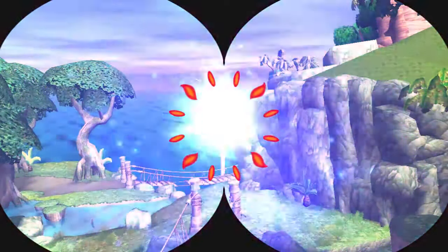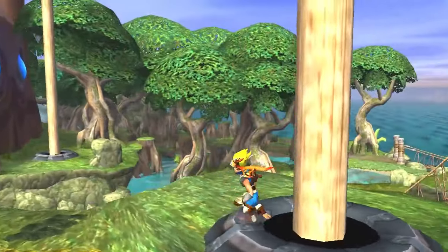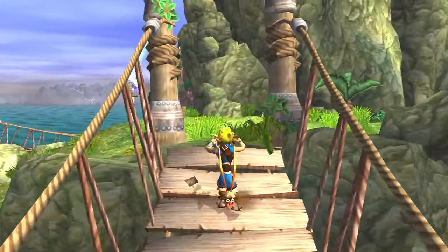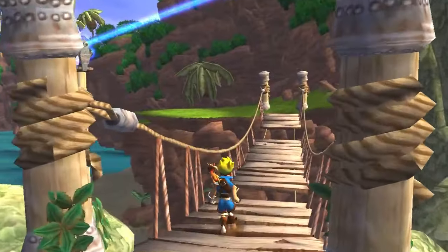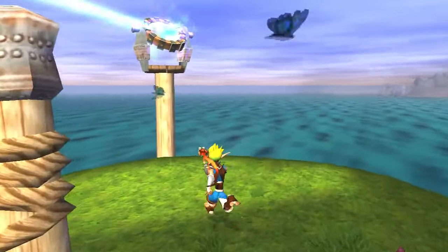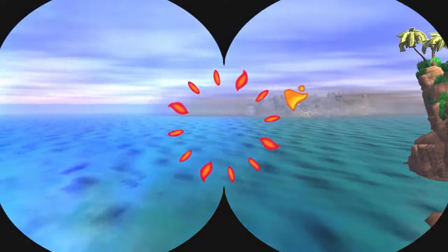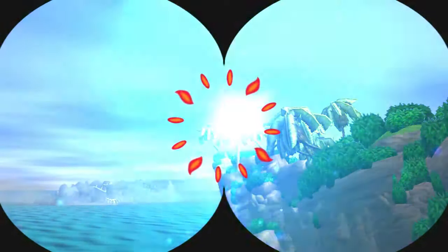Early PS2 platformers, they were not messing around when it came to difficulty sometimes. The big three were always Jak and Daxter, Ratchet and Clank, and then Sly Cooper, which was kind of the sleeper hit because it came out of nowhere. Insomniac had Spyro. I was not a big Spyro and Crash Bandicoot person — I had Jak and Daxter, Ratchet and Clank, Sly Cooper. Those were my platformers growing up.